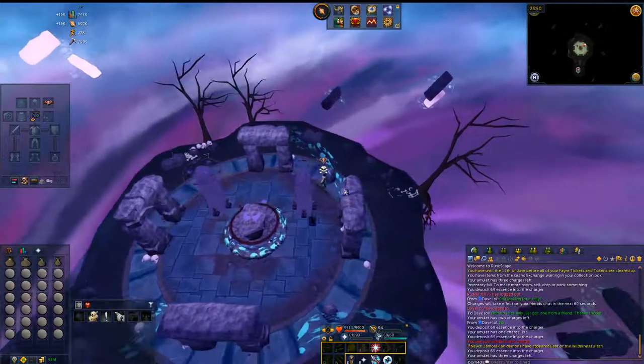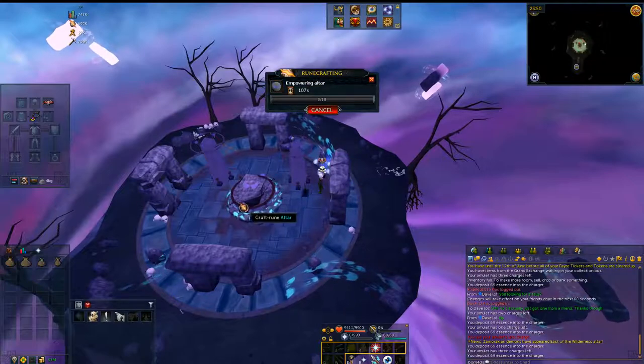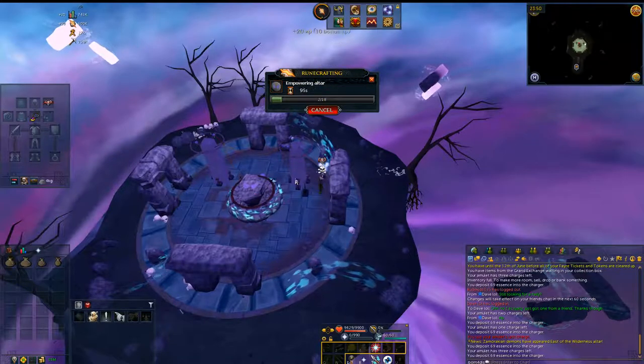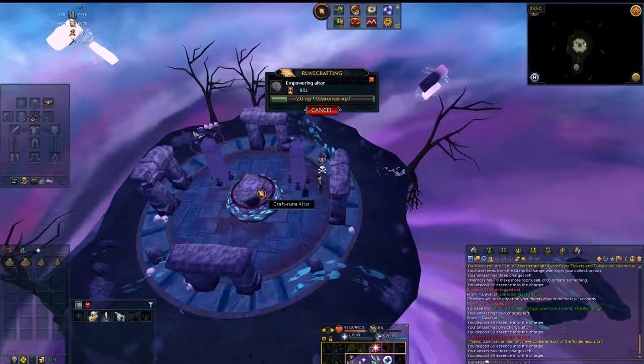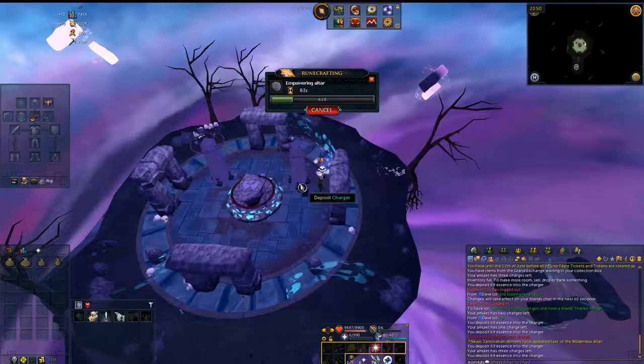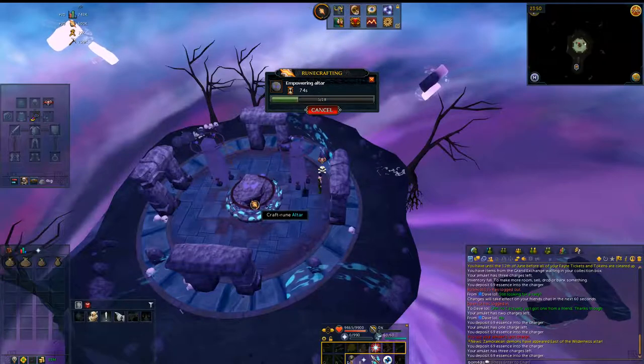You do have to spend a little bit of time on this. You need to spend about two minutes AFKing to actually get that big experience drop. Then you run all the way back. If you try to charge up this altar and then use it right away, the buff from the Abyss will already be gone. So you charge it up, and then the next time you come back to the Soul Altar with your new Pure Essence, you craft the runes.